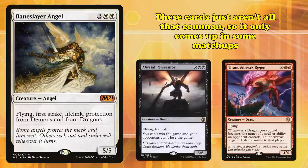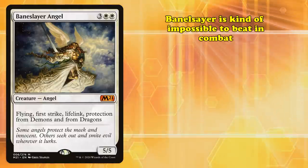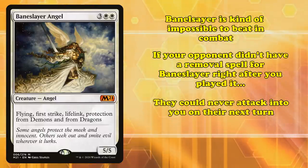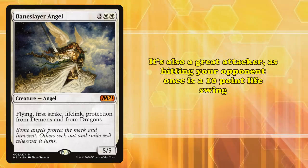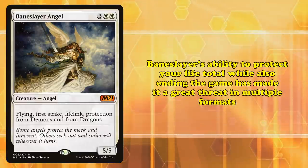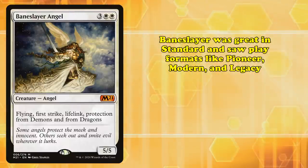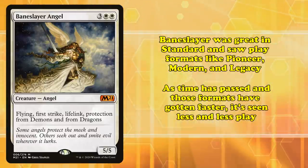Protection is just okay — it doesn't come up very much, as your opponent already needs to have a big Demon or Dragon out. These cards just aren't all that common, so Protection is just a small upside that only really comes up in very specific matchups. Usually in Standard, during Baneslayer's couple of runs through the format, Baneslayer was pretty much impossible to beat in combat. If your aggro or midrange opponent didn't have a removal spell for Baneslayer right after you played it, it would make it pretty much impossible for them to tackle the next turn, as they'd probably just lose their creature and give you 5 life.